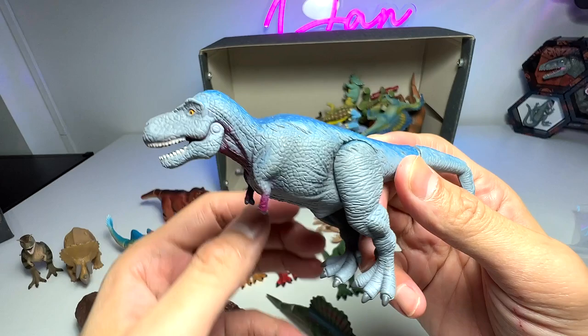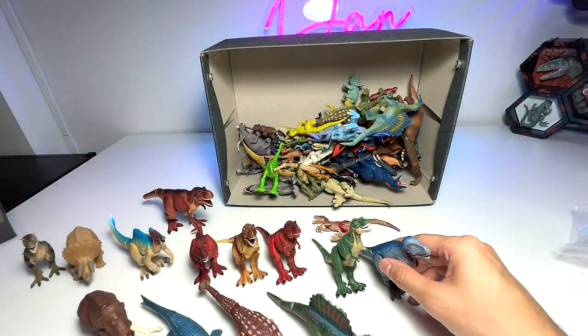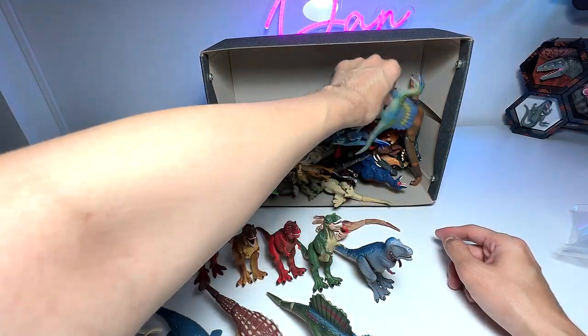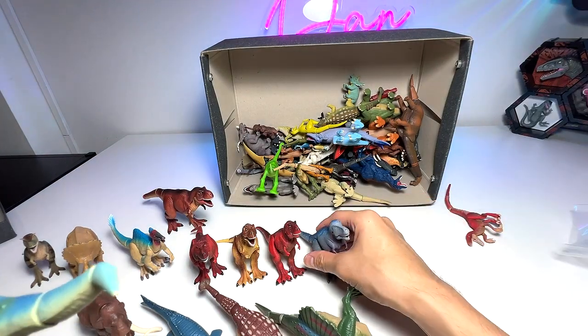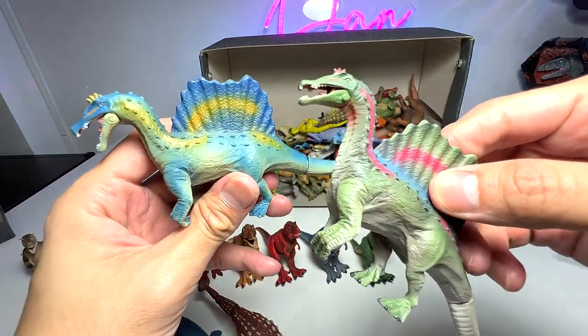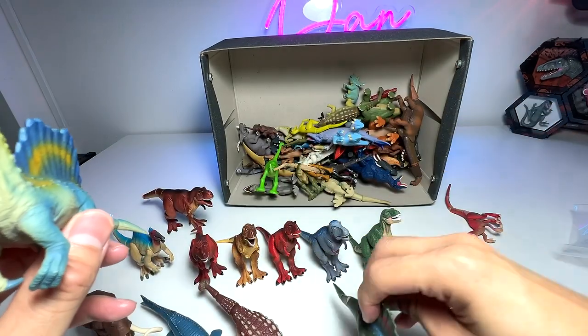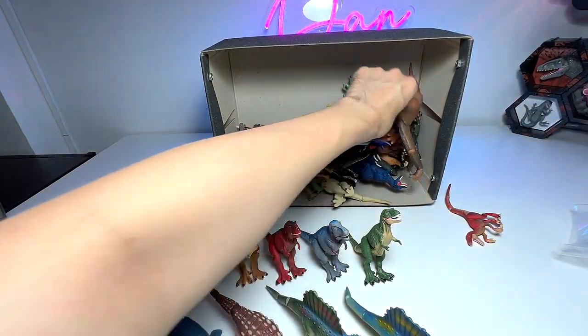And here we have a feathered T-Rex. You can see on top of its body you're able to find some feathers. Do you guys love your dinosaurs with feathers or without feathers? And here we have another Spinosaurus, which is the same sculpt as the green one. You can see the body pose and shape is exactly the same — just that it has a different paint scheme.